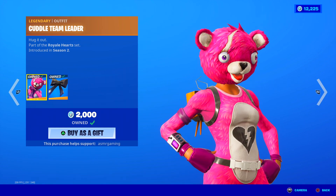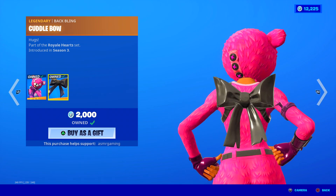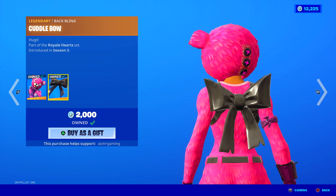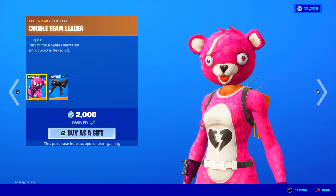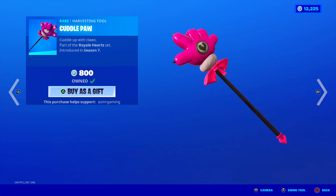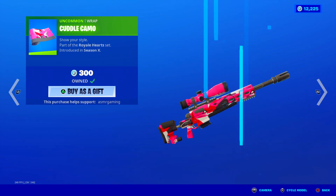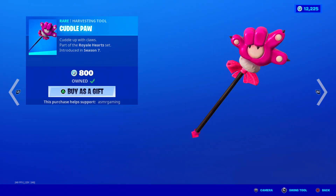And of course, Cuddle Team Leader — iconic Fortnite skin, fan favorite, super popular. Hug it out. Comes with a Cuddle Bow back bling, which is kind of a try-hard back bling, and the skin is pretty try-hard now as well. All the back bling description says is 'hugs.' I like this skin, I should use it more. Bright Bomber and Cuddle Team Leader are probably up there in popularity with Rex and Raptor. Here's the Cuddle Paw — nice sound, no unique animation when you strike. Cuddle up with claws — just a bear paw as your harvesting tool. And here's the Cuddle Camo wrap, which is kind of difficult to combo since you can only really use it with pink skins. But this whole set is back — pretty cool set.